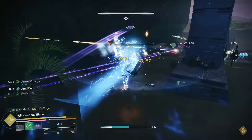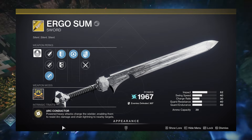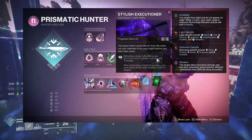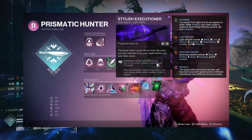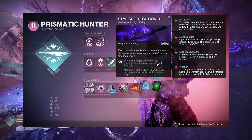We're going to be abusing the invisibility from Stylish Executioner. We're going to be chaining and jolting things with the Ergo Sum. Like I said, it's the Arc Conductor — it's got the Risk Runner perk on there. And we're going to be abusing the Stylish Executioner perk, going invisible from any debuff that you apply to targets.